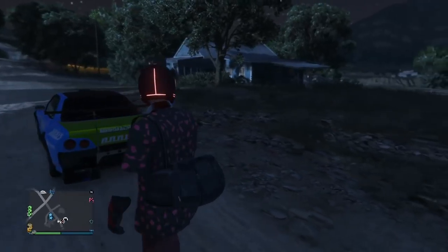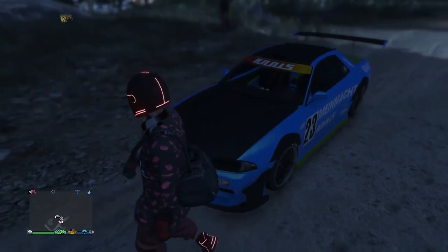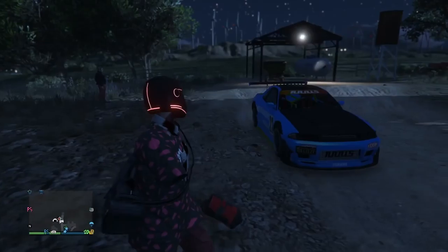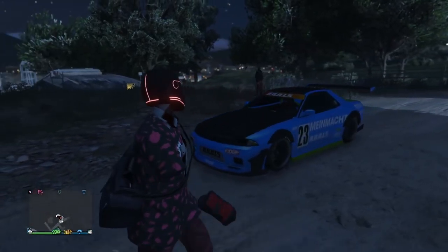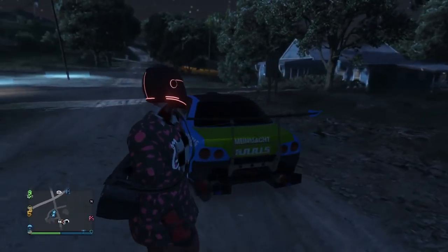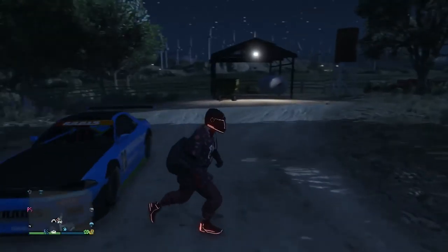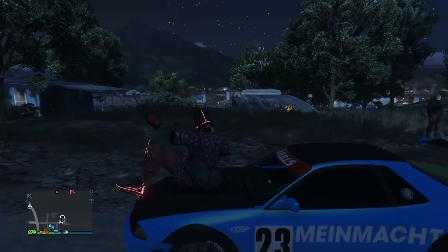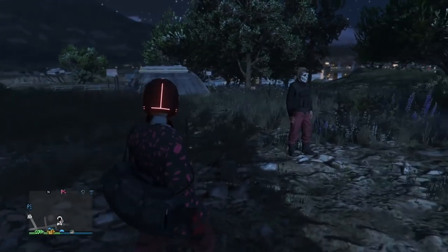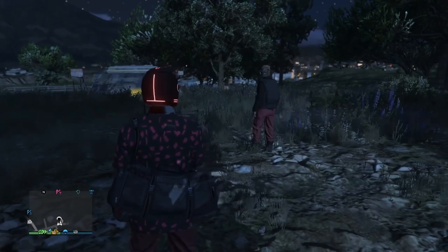Two-player retro glitch, guys. We call it the retro glitch but you can dupe any vehicle you want with this. There are some requirements though. Obviously you need one friend, but you guys must have the same bunker — if one has farmhouse, the other needs farmhouse. You also need MOCs with personal vehicle storage, and throw a Fagio or an Elegy inside the MOC. This is a merge glitch so you're going to be getting a fresh plate every time — you do not need custom plates for this.